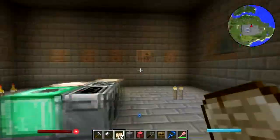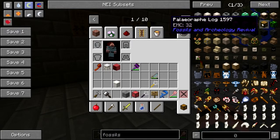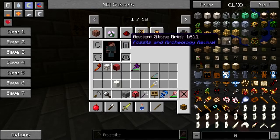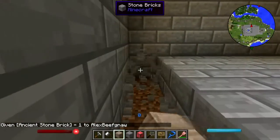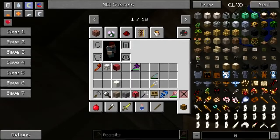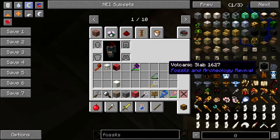That'll do for now. We need some kind of flooring material - per iced stone, paleo raf log, ancient stone brick - perfect. Does it come in carved varieties by chance? Volcanic, more volcanic - it comes in smooth, doesn't come in other funky bricks, okay.